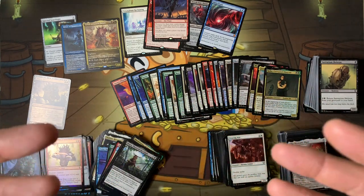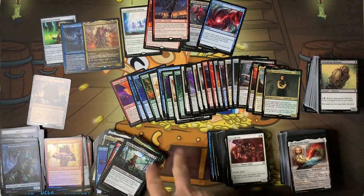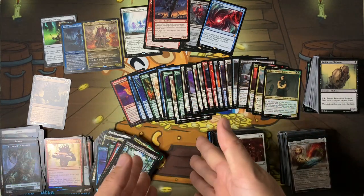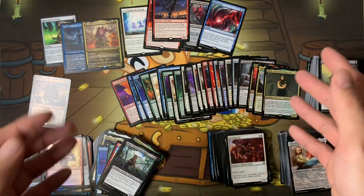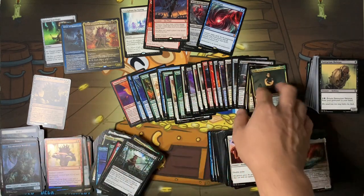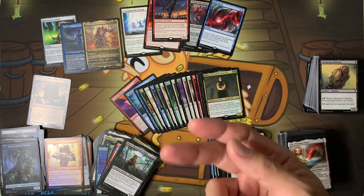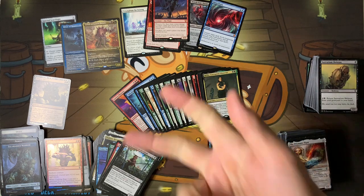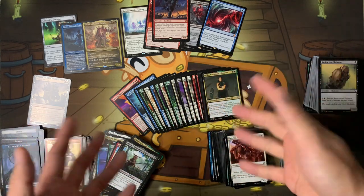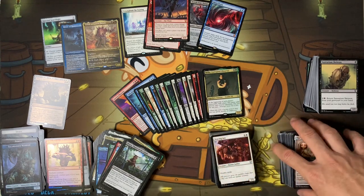Turn one Sol Ring is always beatable, but turn one Jeweled Lotus — because it plays colors. With Sol Ring you need your colored land to play it, so you have two lands. With Jeweled Lotus, you don't have to tap your colored land, then you can play a four-mana commander with two colors turn one. Or a five-mana commander turn two — Yurlok turn two, Golos turn two, Tuvasa turn two, Korvold turn two — and in Korvold decks if you don't need it you just sacrifice it and draw a card.